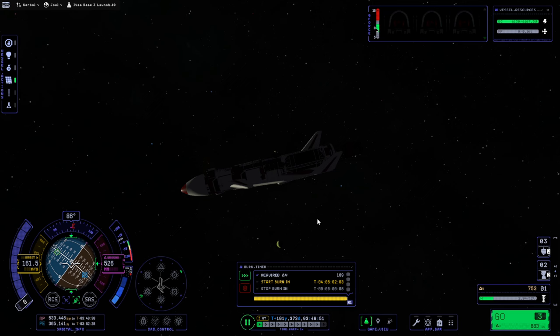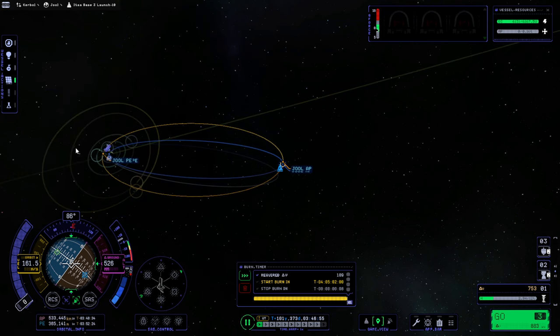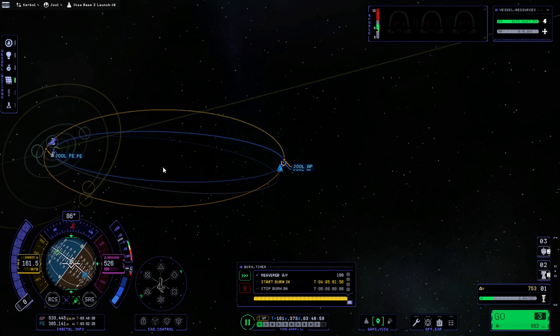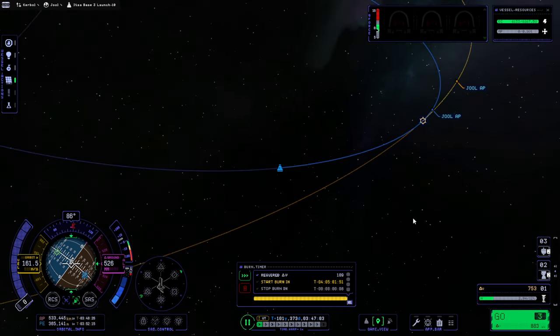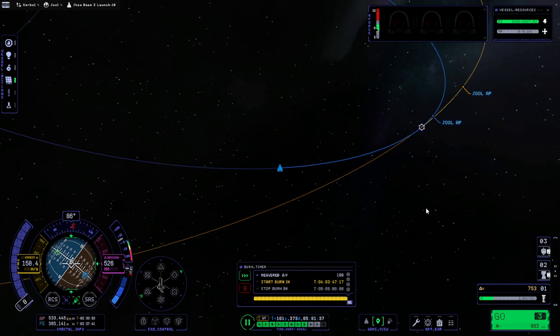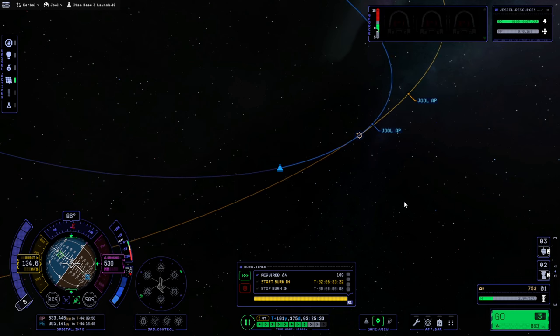We'll deal with this one first. It has a maneuver plotted to lift its orbit to Lath's orbit. We could get an intercept with Lath that's a little bit different, but it'll be askew and I don't want to do that. We'll just go with this and sort of try to time it right for a Lath intercept. That'll take a little bit more delta-V and we don't have a whole lot to spare, so I'm hoping it'll all turn out alright, but it's tight.